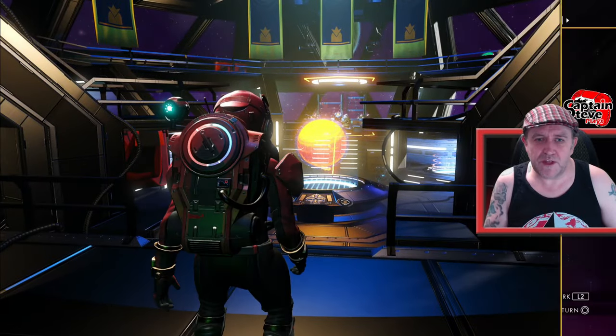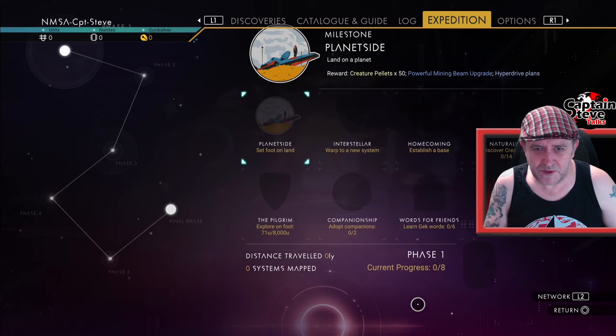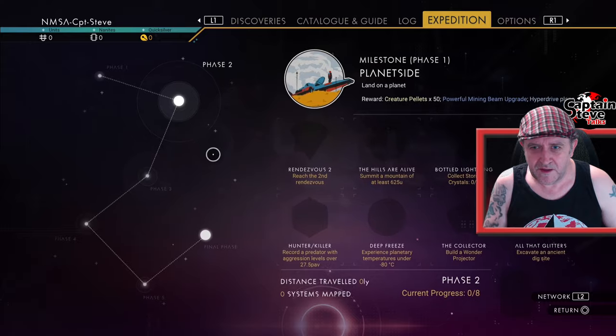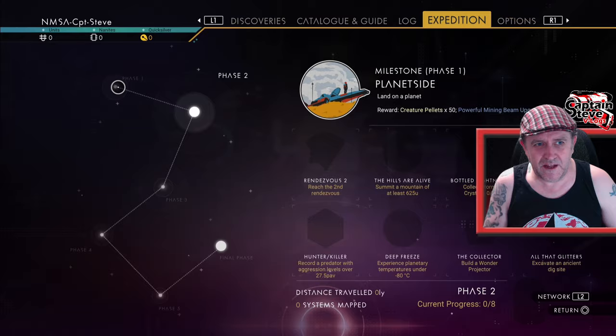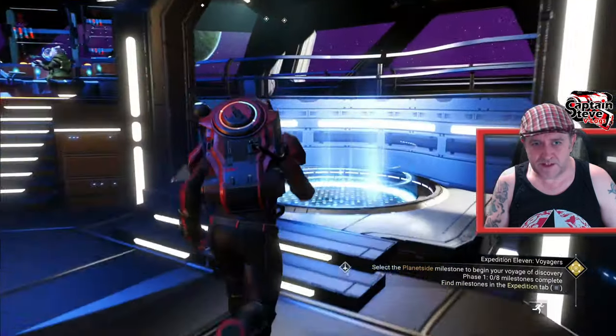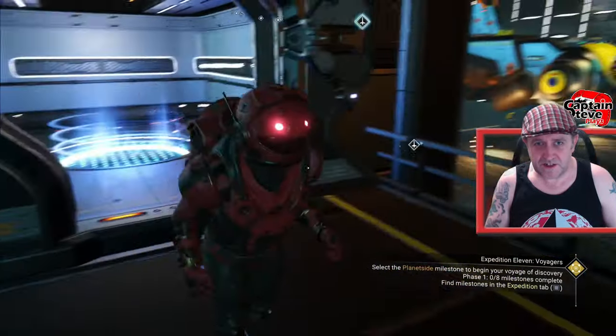So the actual badge that we want is digging underneath the ground. Yeah, you have to just dig underneath the ground anyway. As we're into phase one, I'm going to go down to a planet. It says to take your ship to a planet and that's going to pop your first badge.